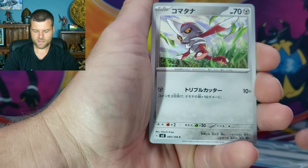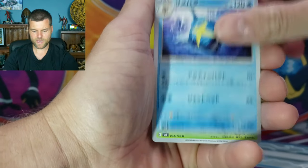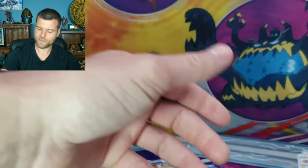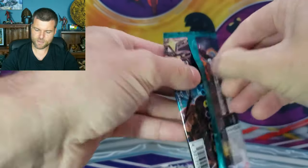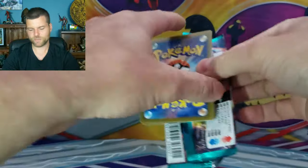Alright, we got Shuckle, number 80. Ponyard! Sharpedo! And Blossom - there we go. So we got Blossom. Why not go through the list and have a look at the names, because like I said the names keep changing up. It's hard to know them all. So I got the list right next to me just to see.